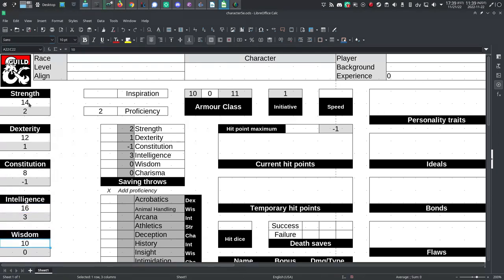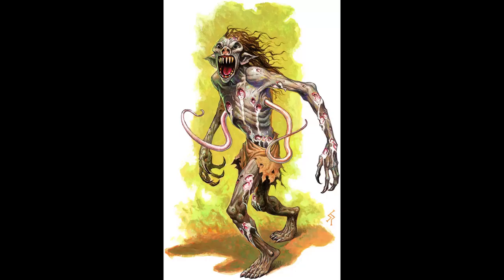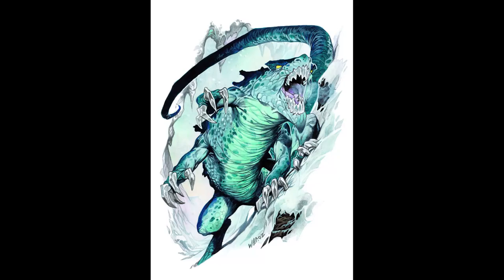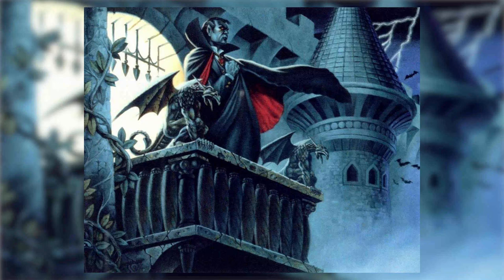It makes the environment oppressive. It changes up how well their character performs from game session to game session, and it gives the monsters a different sort of effect — making them either more effective or less effective, based on the threat the monster poses. And it gives urgency to the mission: depose Strahd if you ever want to play your character at full power again.